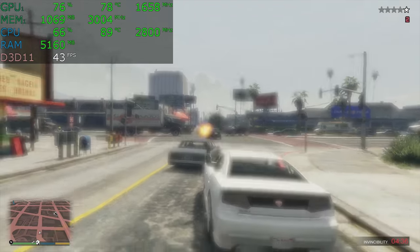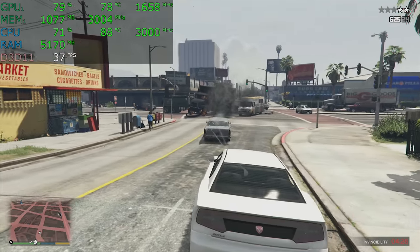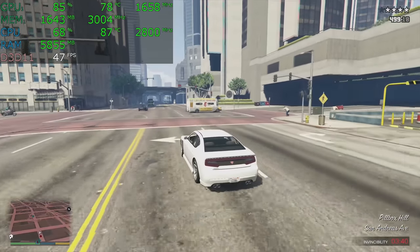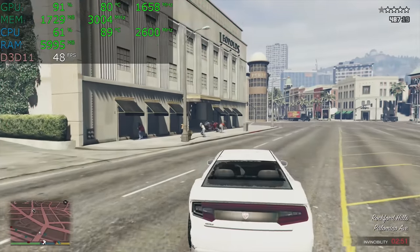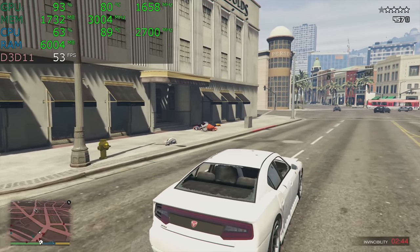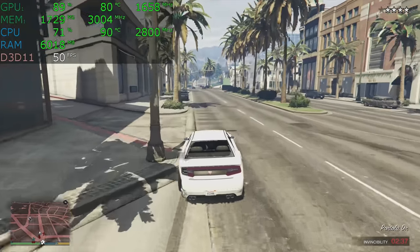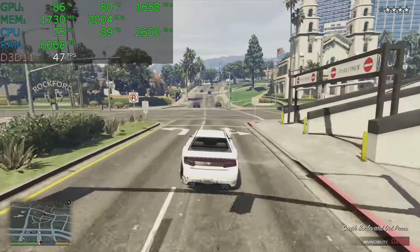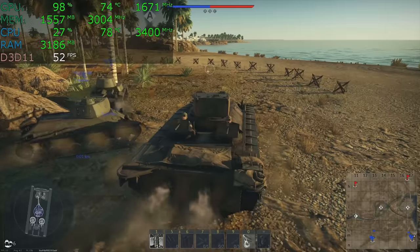Now we're in Grand Theft Auto 5. At the beginning of the run, the clock speed is still good, but it works its way down throughout the 15 minute run. The graphics card is not as utilized as you might think — we're CPU limited, not graphics card limited. GTA 5 is very CPU demanding but not that demanding on the graphics card. We are playing at the normal detail preset, still at 1080p, but we're not at 60 frames per second. It's a 15 watt chip — it just isn't really meant for gaming.